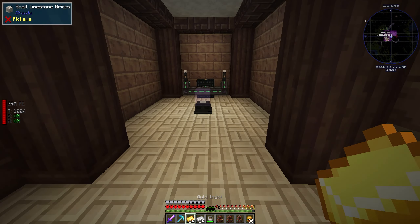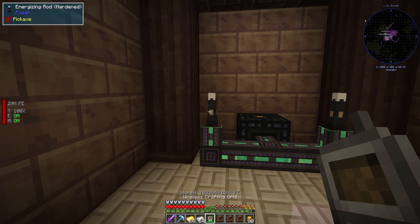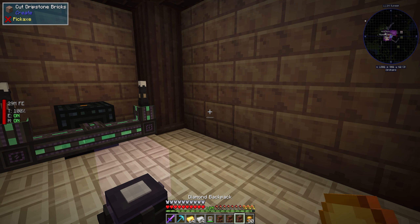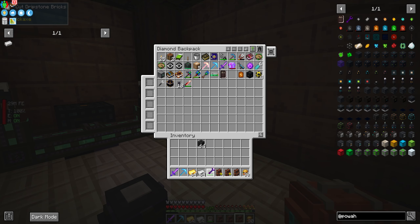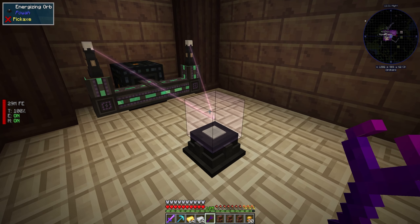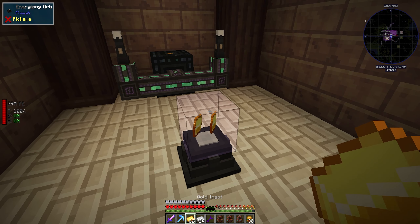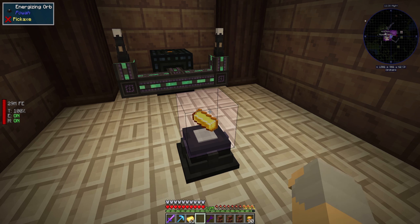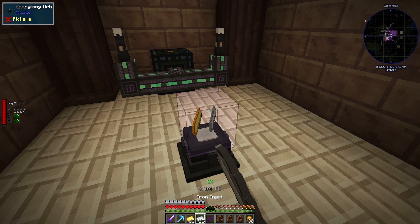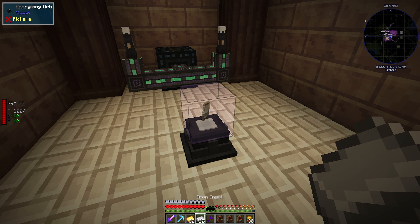I think I've shown this in a previous episode, but just in case: you need an energizing orb, and then you need some of these energizing rods, and then you'll also need the wrench from Powah to configure this. You want to see those little laser beams going from the rods into the orb. Then you just click one gold and one iron into here, and that would be how you make energized steel. We're going to need quite a bit of this.